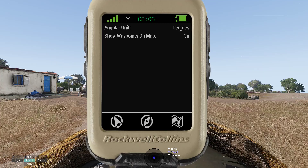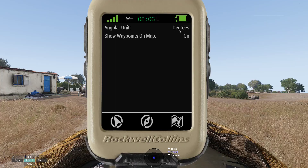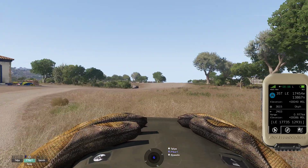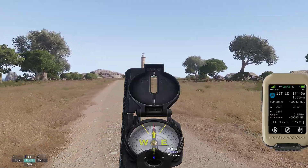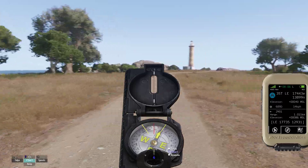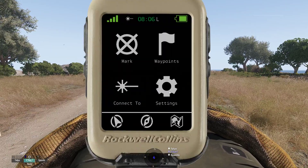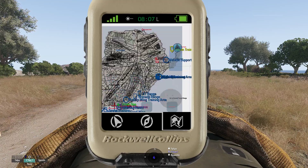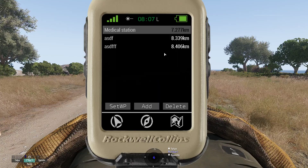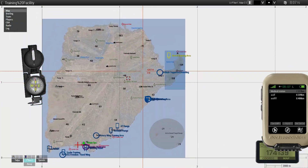Finally, there's the settings screen where you can change the angular unit between degrees and mils. Degrees are generally for orienteering, and mils are for more accurate work — basically for artillery or mortars. This uses US mils, which you can also see on the outer ring of the compass. 360 degrees equals 6400 mils. You can also enable or disable showing waypoints on the map — if I press off, I don't see any of the waypoints I marked. The waypoints you mark on the microdagger can't be displayed on anyone's normal map, as far as I know.